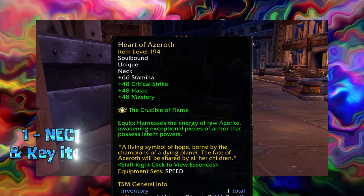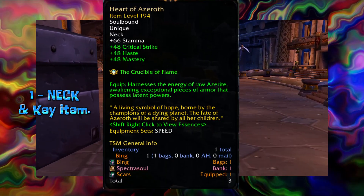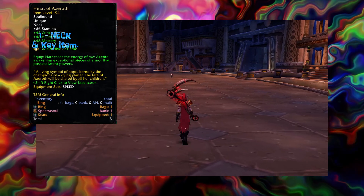First, we start off with the most important item in any speed set, and that is the Heart of Azeroth, from the opening quest line in the BFA expansion, and it is very easy to obtain.